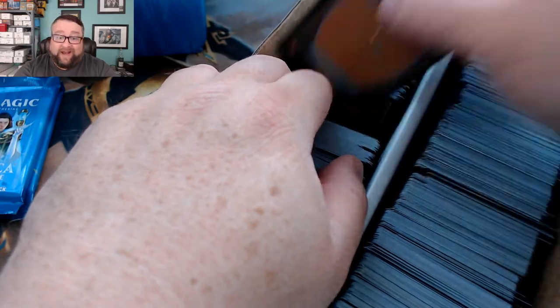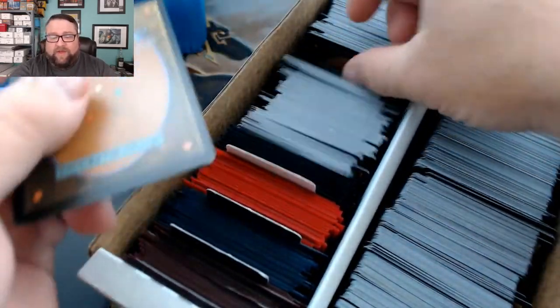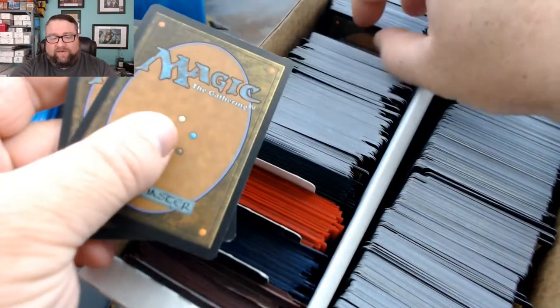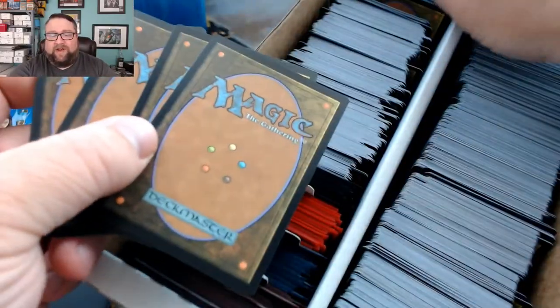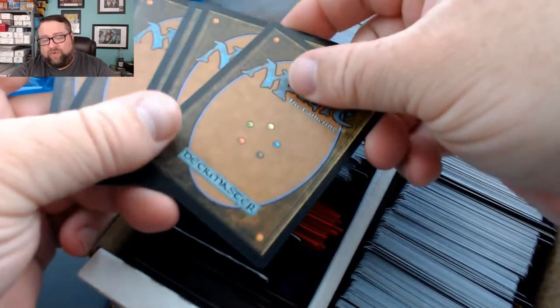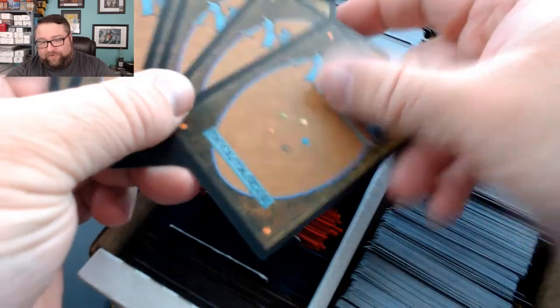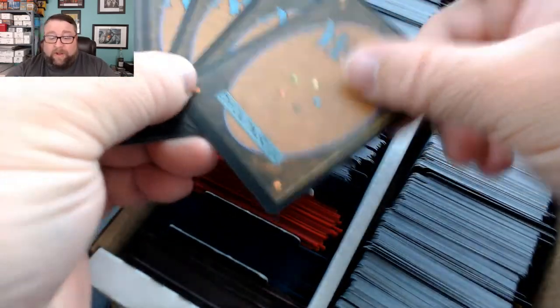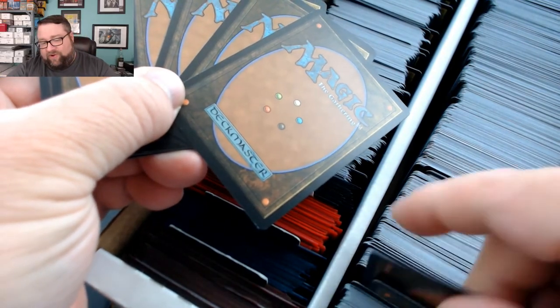If you're not a patron, go ahead and check out the link in the description to our Patreon. Joel's at the $10-a-month tier and also gets 10 cards from our history box — commons and uncommons with the occasional rare or foil splashed in. We also have prize cards of extra rares, extra packs, et cetera.